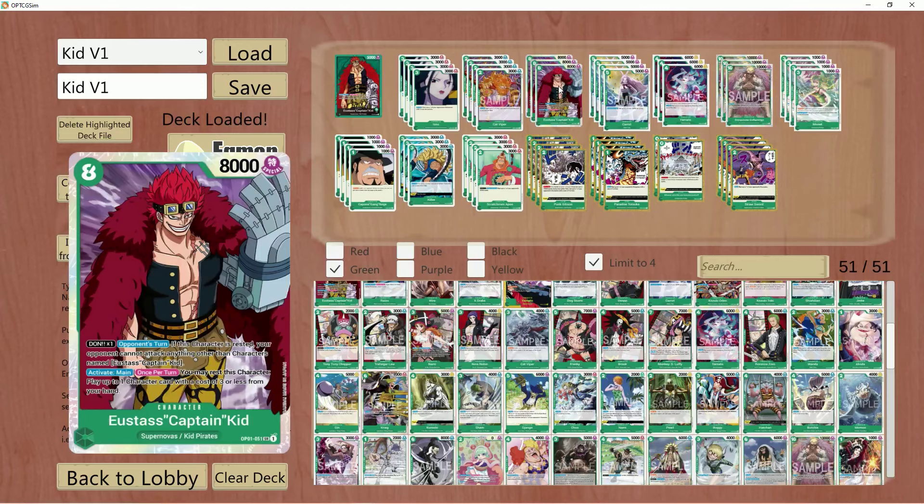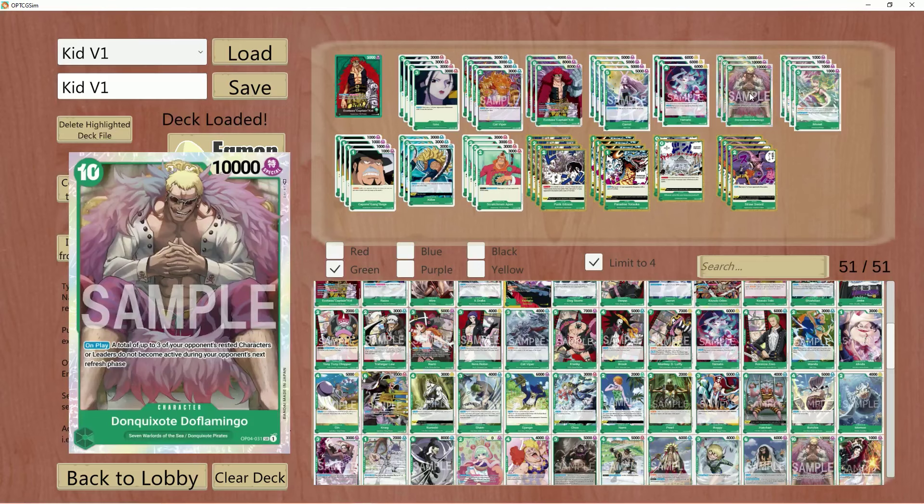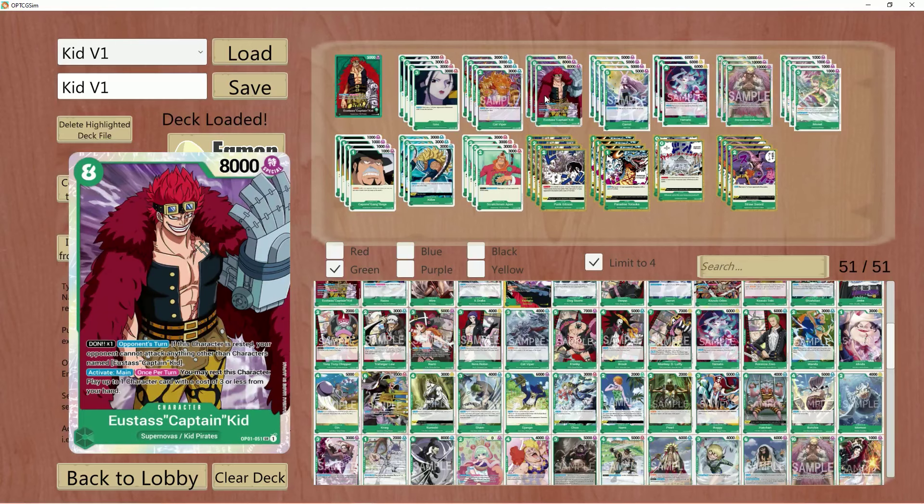You might see the Kid and the Dofi and be wondering why these guys are in the list. I am playing with bodies on board for this list, opposed to some other lists you might have seen. I think Kid and Dofi respectively do a lot for this build, especially Eustace Kid.